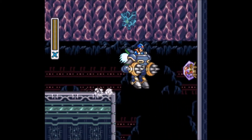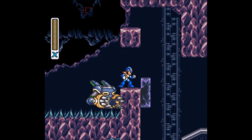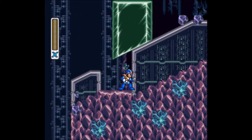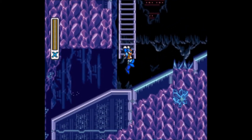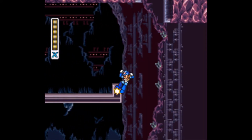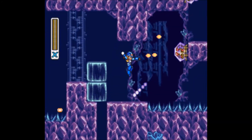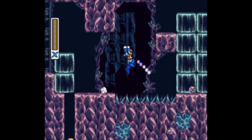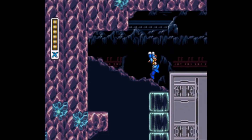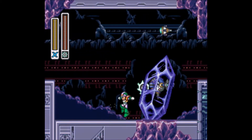So we do get to see this Ride Armor again, however it's short-lived because we get to a part where we can't take it any further. These green crystals — I think if they run into you, regardless if you're at a wall or not, they will instant kill you, so be careful. Crystal Snail's stage is probably one of the more annoying stages in the game. It's filled with a lot of instant kill obstacles — those spikes, those green crystal shards that are super fast.